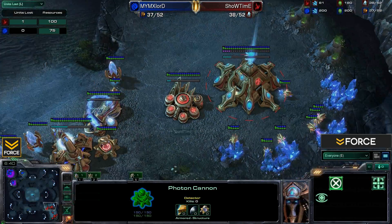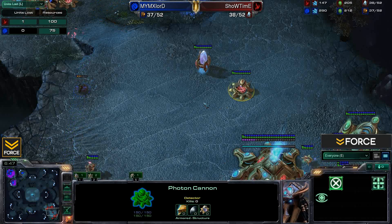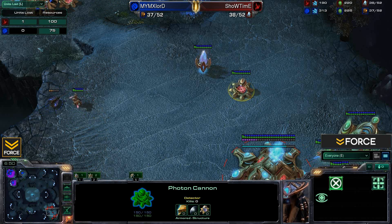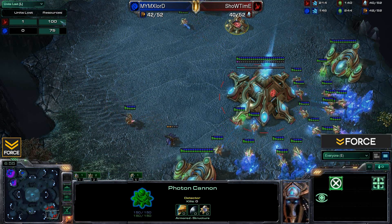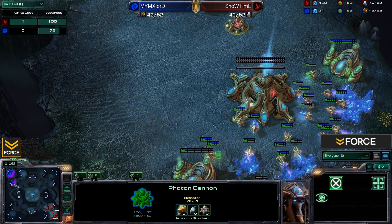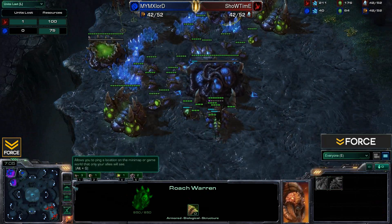This cannon being built isn't counted as a resource loss in the stats, even though strategically it really is — that's 150 resources for Showtime as opposed to Xlord losing just 75 on the hatchery cancel. On top of that, Showtime also lost 100 resources from losing a unit. So there's a little explanation behind all that.